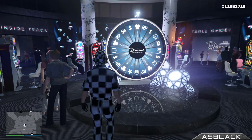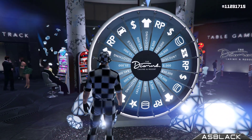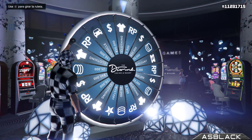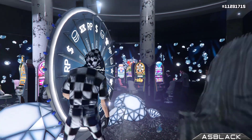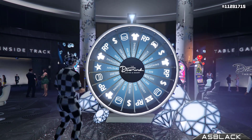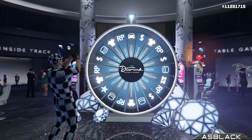Y volvemos a entrar al juego. Yo me suelo poner reaparición en la calle, en la puerta del casino, última ubicación, y así aparezco desde ahí. Luego entro al casino y venimos por acá. Nos ponemos de ladito, uno, dos, tres, cuatro, toquecito hacia abajo, y taca taca taca taca, bam, coche para el bolsillo.